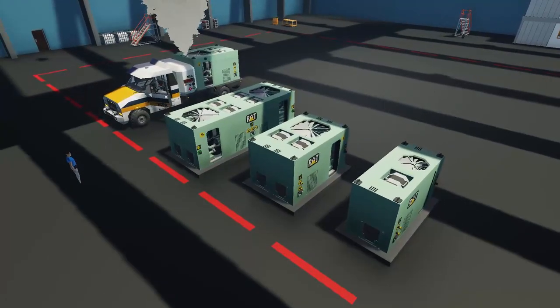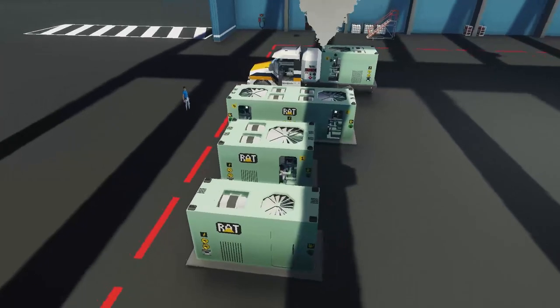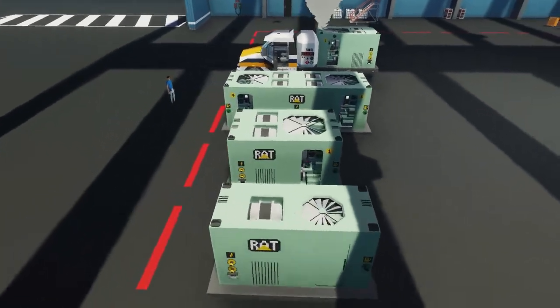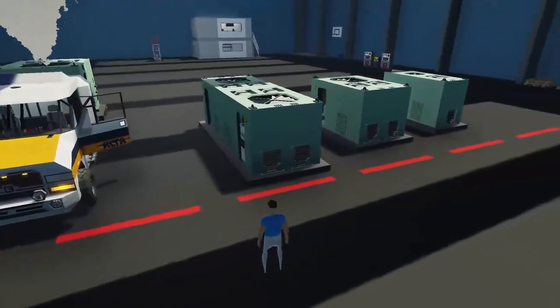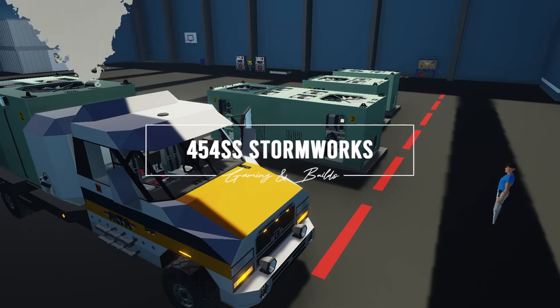There you have it — these are the four RAT generators. The truck is already released; the others will be coming out soon. Make sure you join the Discord server. Also, I'm working on a specific ship for the new oil spill update and I'm excited to present it — so make sure you follow, and as always, happy Storm Work soon.